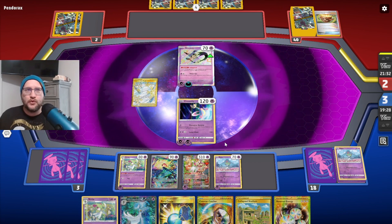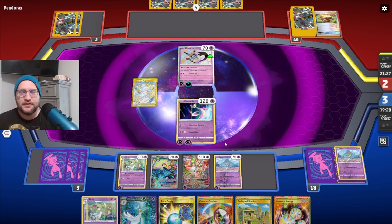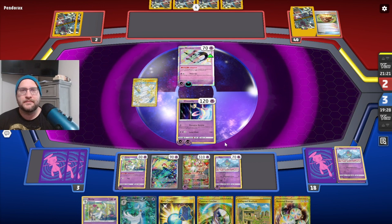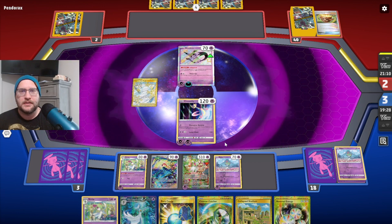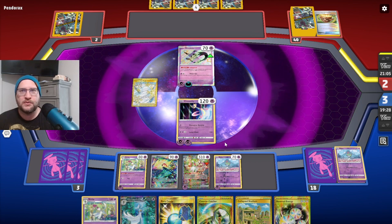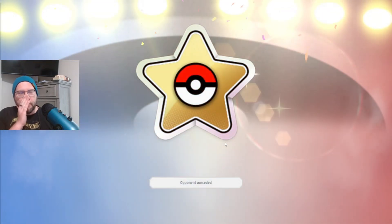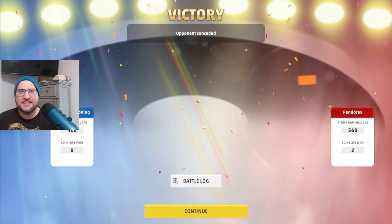We had a slow start, they had a quick one, but it looks like we were able to fish the win out from the bottom of the depths of our deck — just barely. Unless they have a Noibat with a Psychic or Dark energy, but we did have the Collapsed Stadium in hand too, so they'd have to Path, Iono, and Noibat to keep this game going. Scoop — we win! GGs.